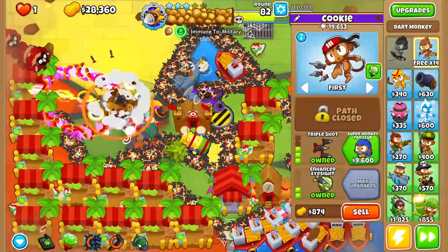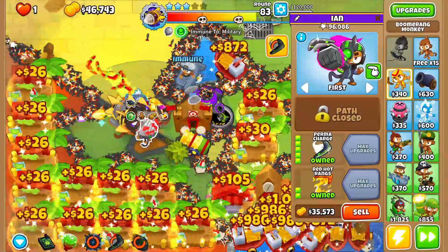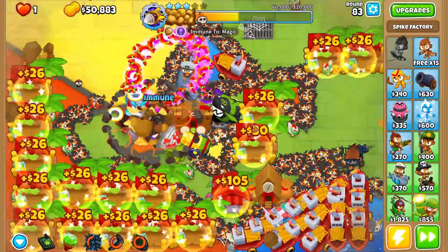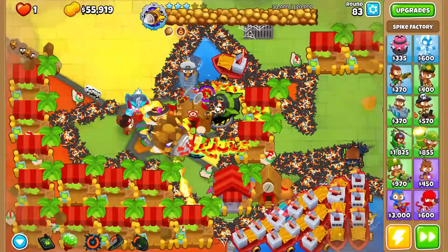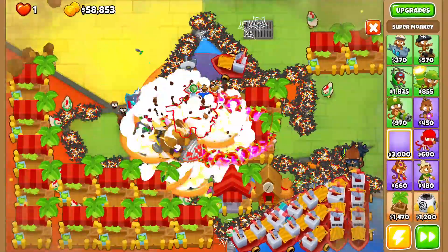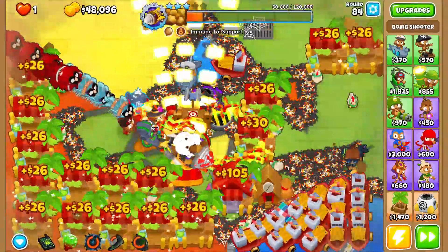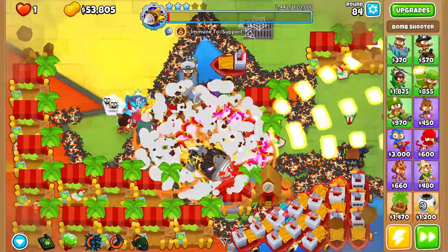What's the DPS of the Permacharge right here? It's not too bad. But listen, we're gonna need something once we get down to support. I'm not sure what we're gonna put — maybe a Sun Avatar. Sun Avatar does have some good DPS. Let's put him down. Sun Avatar, do your thing. Maybe Sun Avatar spam this game, honestly — Sun Avatar for the win.